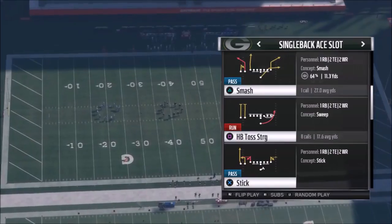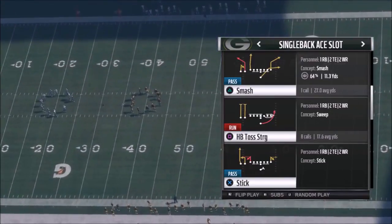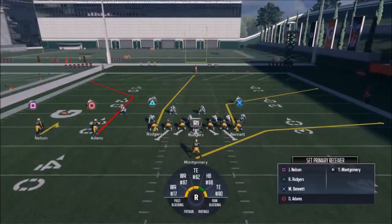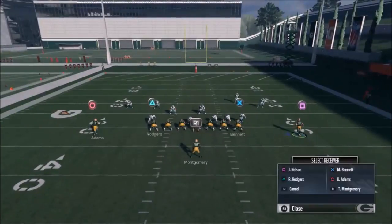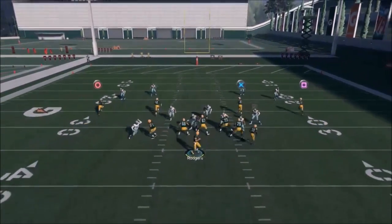One of the better pass plays I really liked is the Smash. You can use this off the motion I was showing in the last play. All I really want to do here is motion Nelson over so I can create a Cover 2 beater on the other side with Bennett and Montgomery. It's like a typical PA Power L play. You have a good Cover 2 beater on the right side, a good man beater on the left side with Adams, Bennett is a good man beater too, and Rogers your tight end is a really good Cover 3 beater.